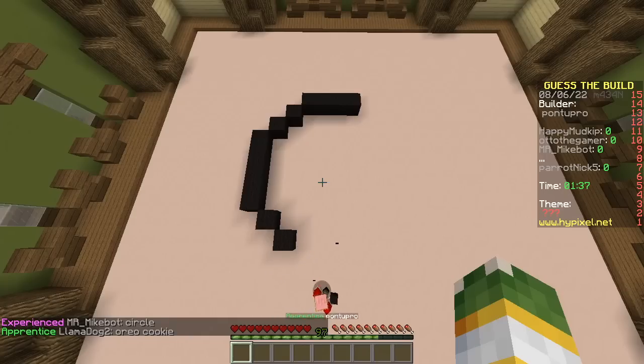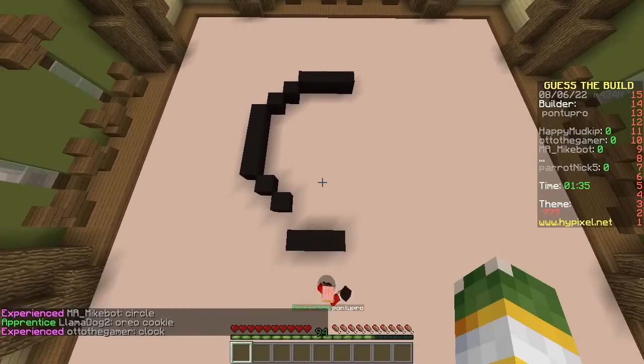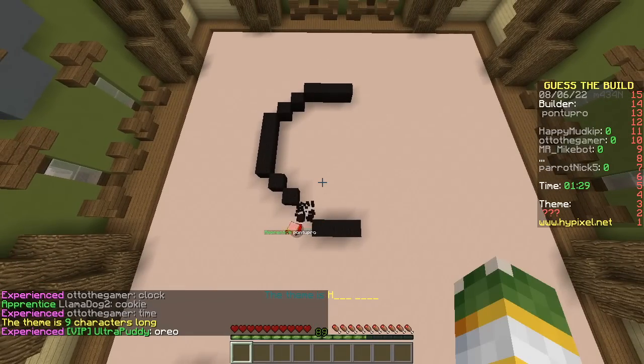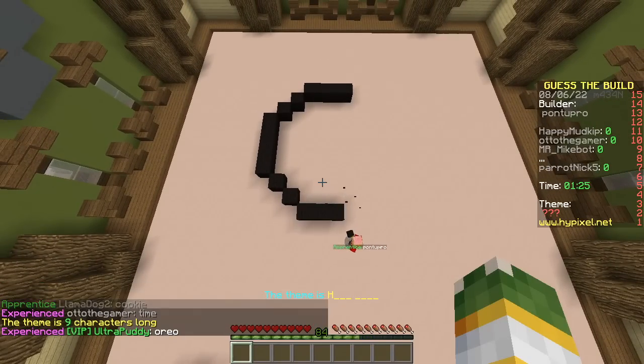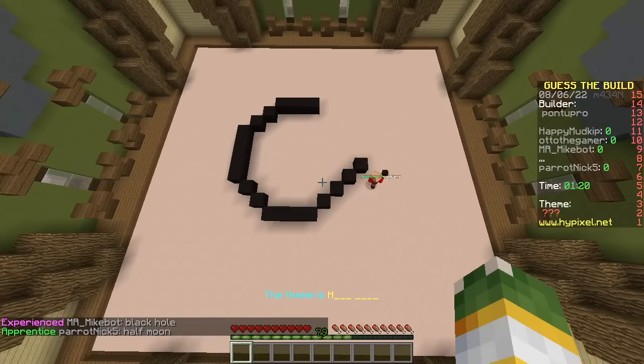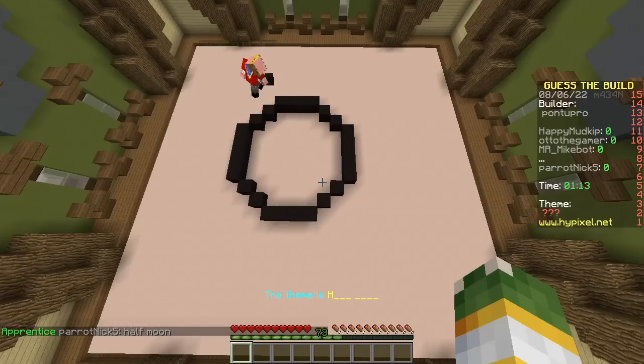And that's a fail. Put a brand in the themes. Well, then just cookie, maybe? Nope. He's trying to build a circle, but failing. It looks like some kind of half moon? Nah. That's a pretty good guess. It's definitely a circle though, so think of circular objects.